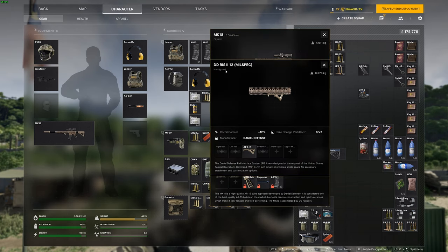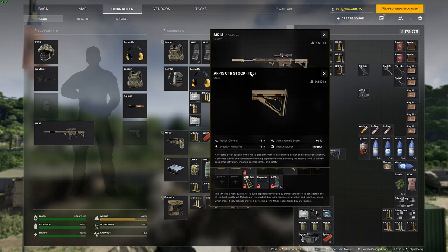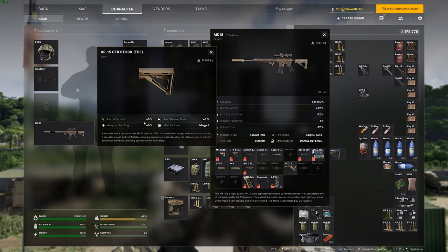Build it as-is and use the 18 or 16 inch, whatever you can do, and you should be good. We're going to be using the default Daniel Defense rail system. Don't touch that M4 buffer tube — it's standard. Then the CTR stock, which is going to give the best recoil control and handling without causing arm stamina drain.